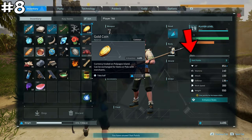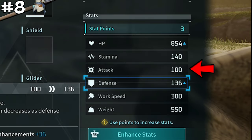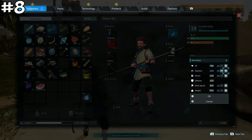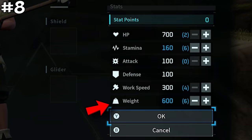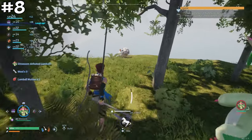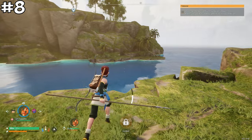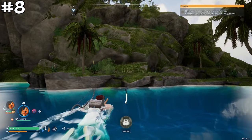As you level up, you unlock stat points across six options: HP, stamina, attack, defense, work speed, and weight capacity. I recommend most players prioritize stamina and weight capacity. The other stats can largely be covered by having a strong pal in your party to do the fighting. Increased stamina and carry capacity, however, are specifically useful for your main character and will yield the best returns for most players.